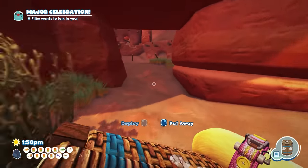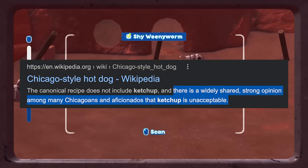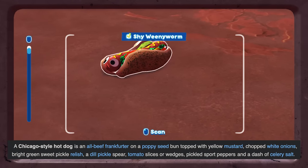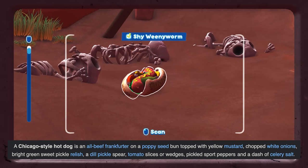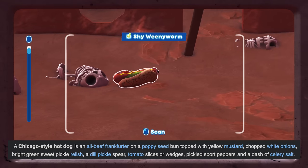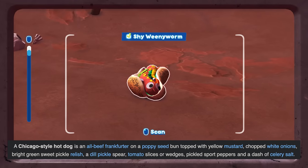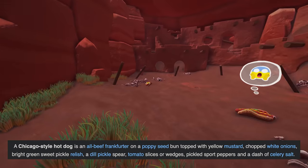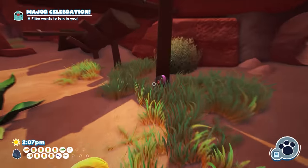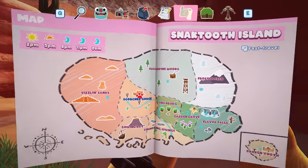You guys told me the shy weenie worm is basically a Chicago hot dog — and it's very frowned upon to put ketchup on a Chicago hot dog. Look at them — they've got everything but ketchup: onions, mustard, relish, tomato... and of course he's shy, so he's running away. It's a double meaning: shy as in afraid, and shy as in Chicago. Peel bug number two done!